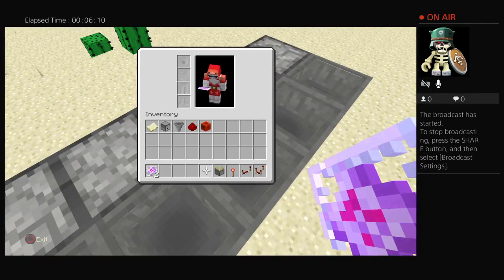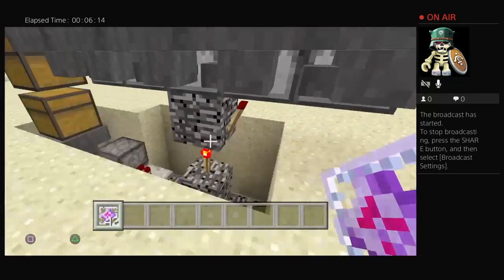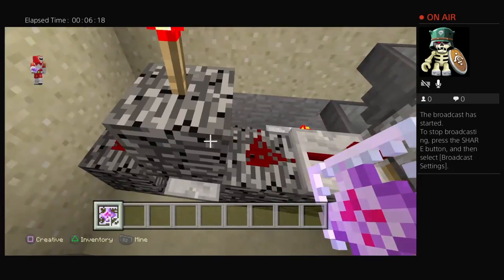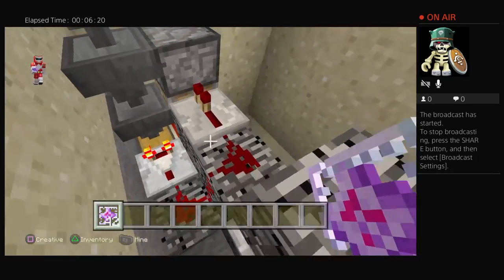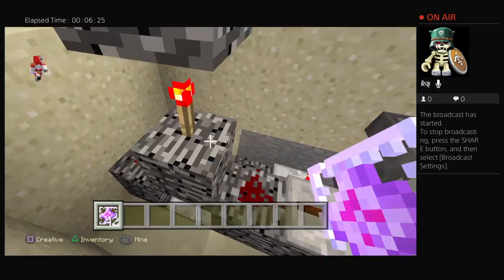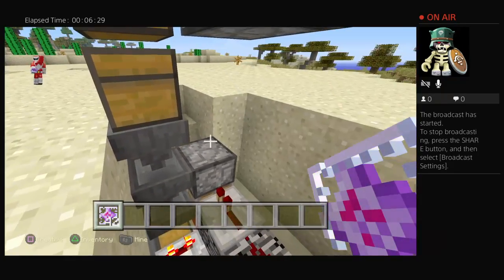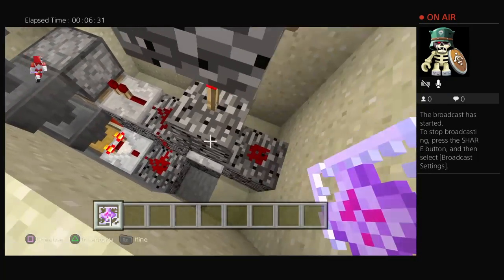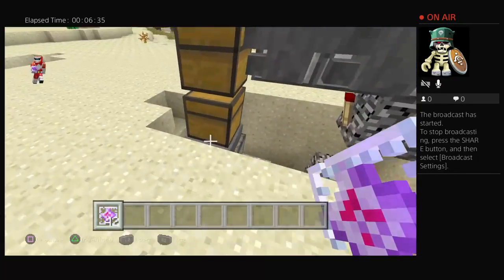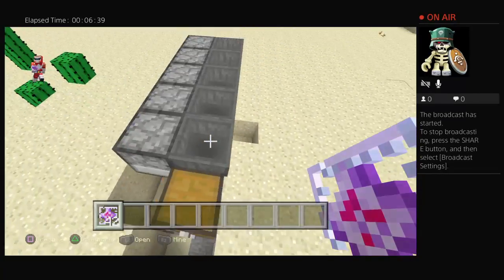Make sure you have everything exactly as shown, otherwise it will not work. Let's do a quick rundown of what it looks like. Block of your choice — see all this — if you have it just like this then you should be good, unless you made a mistake somewhere. It might just be placing it in the hopper or wherever, but if you make one little mistake it's completely ruined.